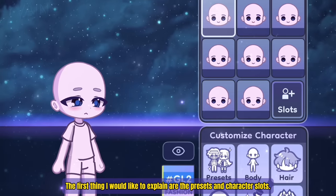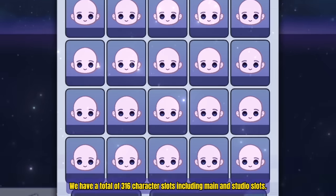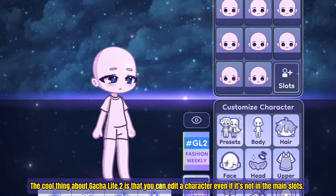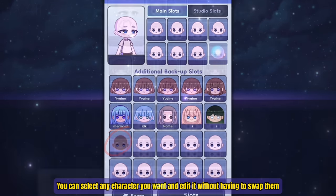The first thing I would like to explain are the presets and character slots. We have a total of 316 character slots, including main and studio slots. The cool thing about Gotcha Life 2 is you can edit a character even if it's not in the main slots. You can select any character you want and edit it without even having to swap them.